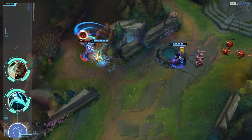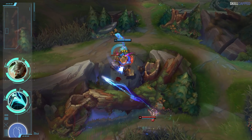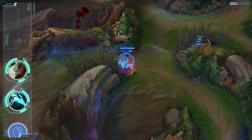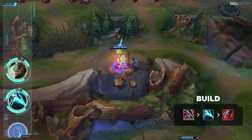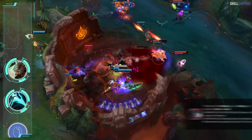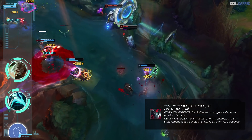Another top laner you need to be building Essence Reaver on is Riven. This build has started popping up a lot more this patch and we expect it to rise even further for 11.5. Koreans are loving Gore Drinker into Essence Reaver and then Sterak's for the complete build. Our analysts believe Black Cleaver will also slot in really nicely third after its buffs this patch.